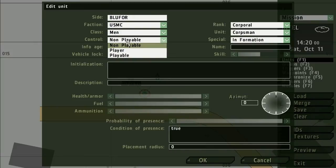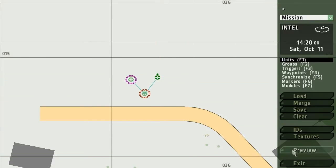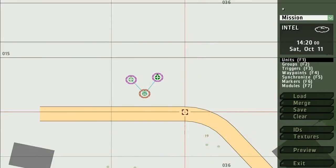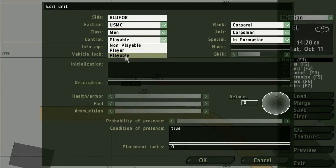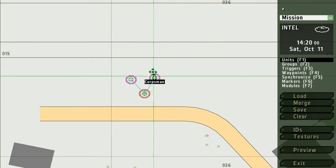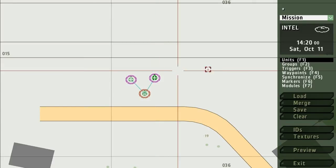We change this unit's control to Playable. Player — you can only have one, and that is you when you click Preview to test. It's also top of the list when you go into the game lobby in multiplayer. Playable means that in multiplayer they can be selected. Non-playable means that they are AI — forced by default as AI and you can't choose them in the lobby.